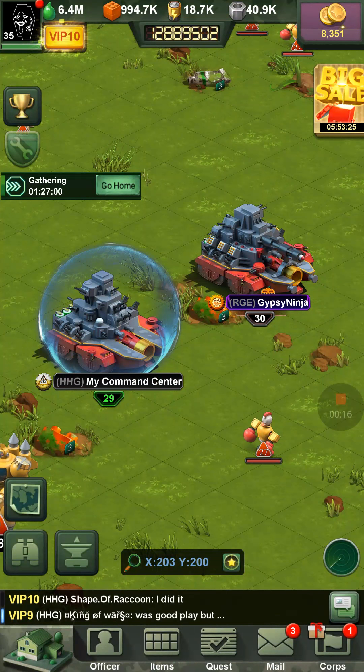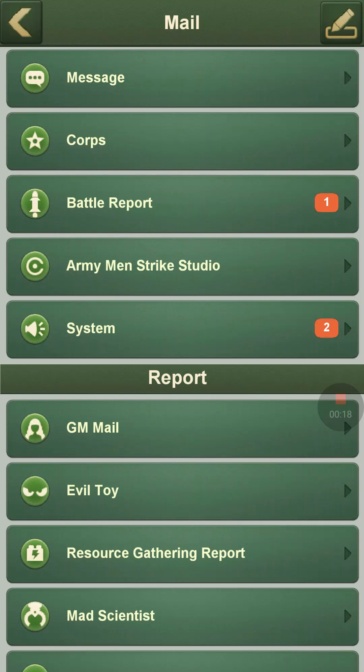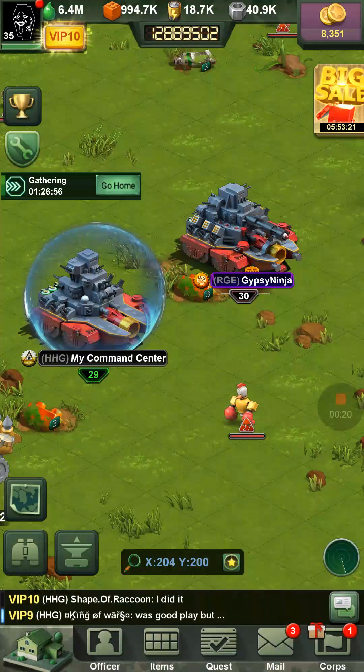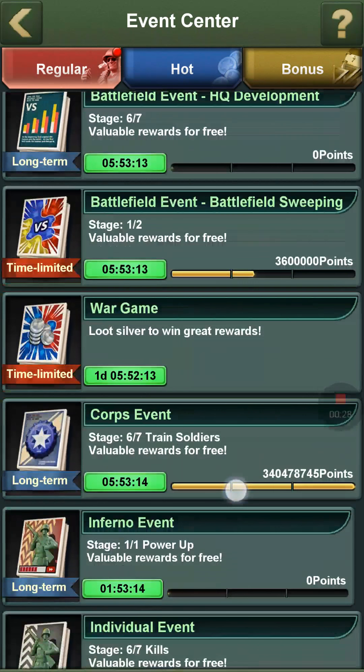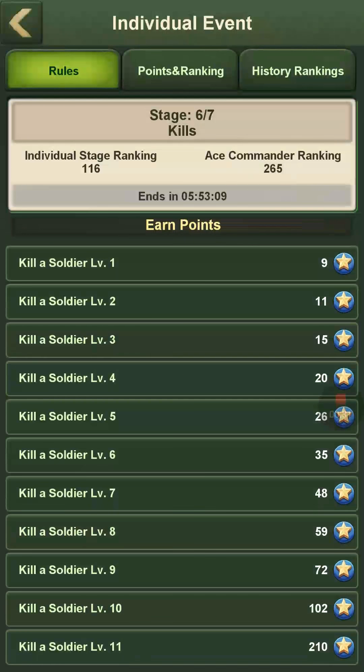All you have to do is find somebody that has a good amount of troops or a good amount of power, then you take whatever tiered troops they have, go to your event — which I'm about to show right now. All you have to do is go over to the event tab, down to the individual event, and hop over to rules.